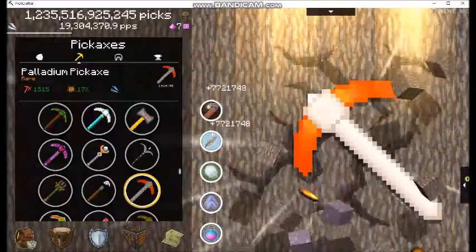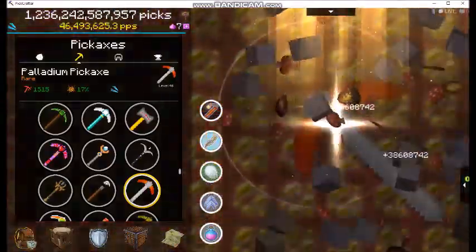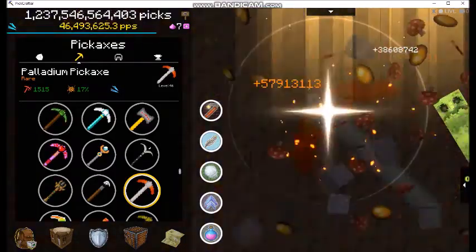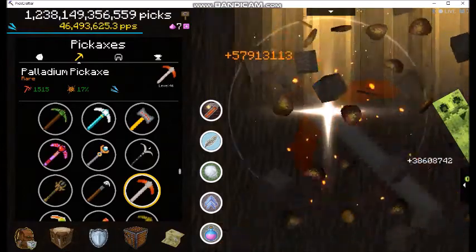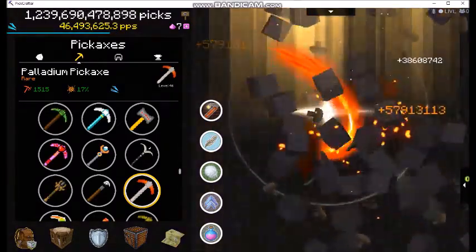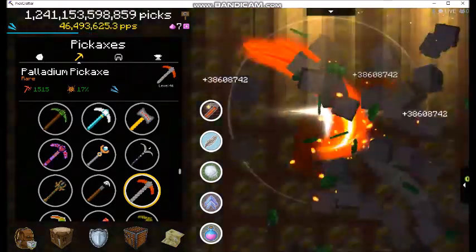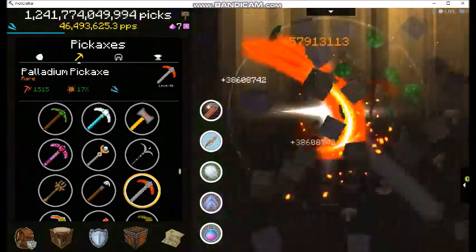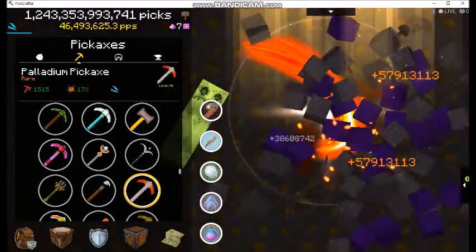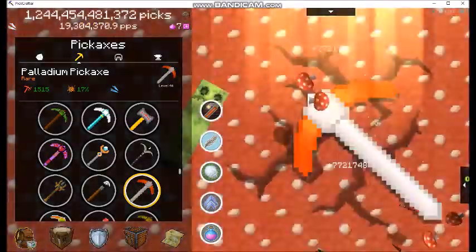Let's go see what the special ability does real quick. That's all kinds of elaborate and fancy, isn't it? I guess it's breaking five blocks at a time — that's pretty cool. It's got this wisp of energy coming through it or something like that. When I first saw it, I thought it was going to be like an orange pickaxe with little oranges coming out of it, but this is a lot cooler than what I thought. The screen goes dark and you have this light effect, which is pretty cool.